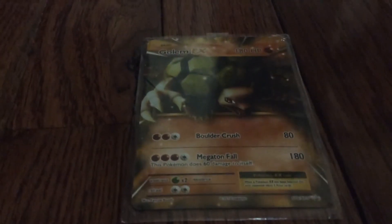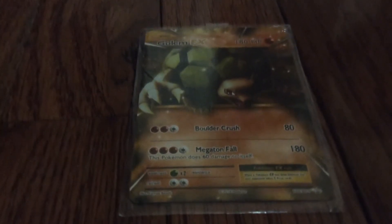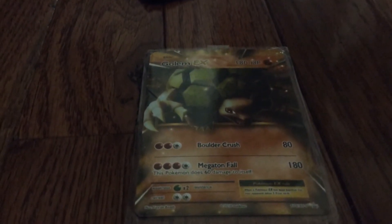and EXs. So this EX that I got has 180 HP. I'm trying to do this fast — it can do 80 damage and 180 damage, and this Pokémon does 60 damage to itself.